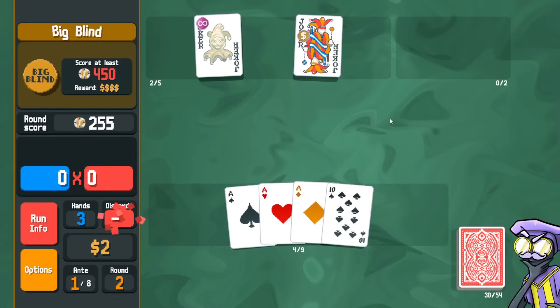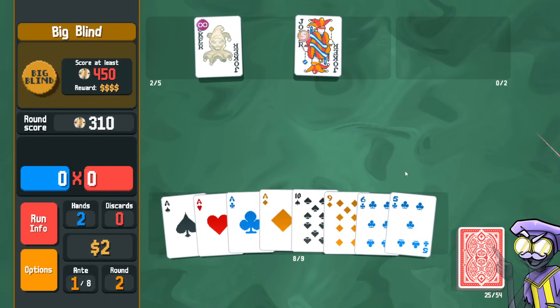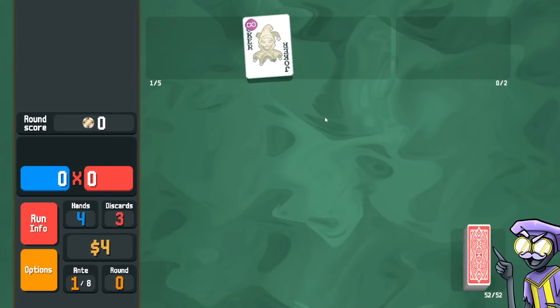We have one stone card, looking for one more. Actually wait, we need more than that. That's it — we're cooked. Let's start a new one.